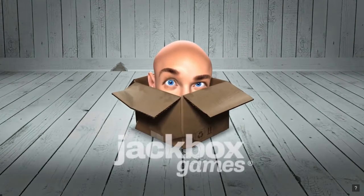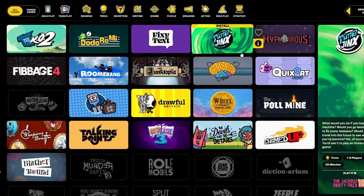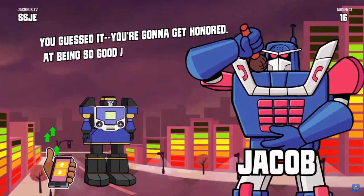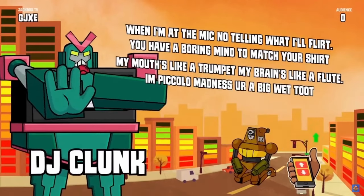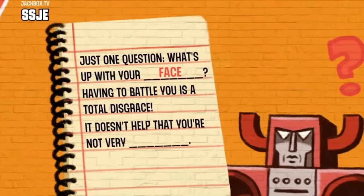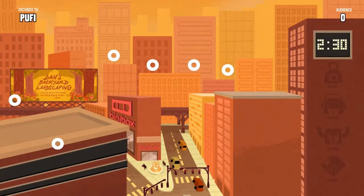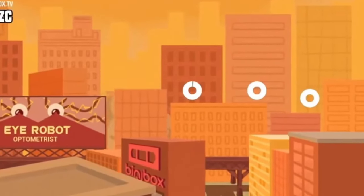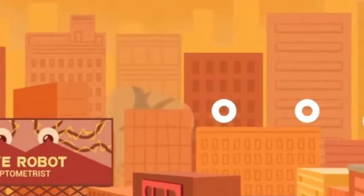Jackbox is a multiplayer experience in the form of party packs, and there are multiple packs in the series, each with their own assorted games. In one of these packs is Madverse City, a game where you play as robots in a head-to-head rap battle. You follow the prompts, which writes you a verse to battle your opponent. During the writing session, a cityscape scene plays. If you mash any of the buttons enough times, it will influence the scenery in several ways. As far as I know, this is one of the only times this happens in a Jackbox game, and I wish more waiting segments had little mini-games like this.